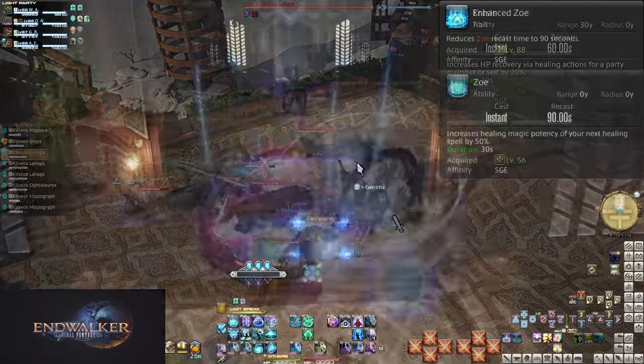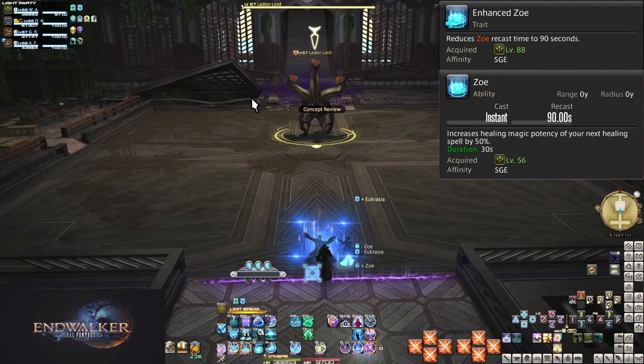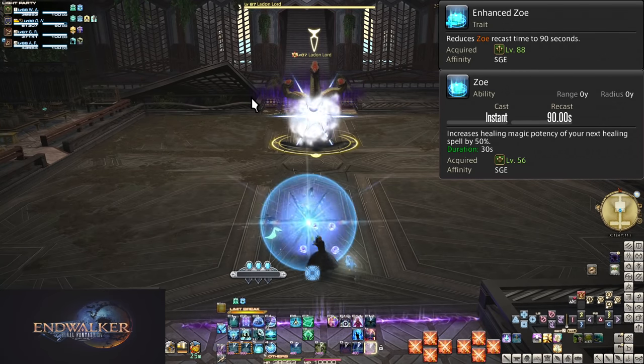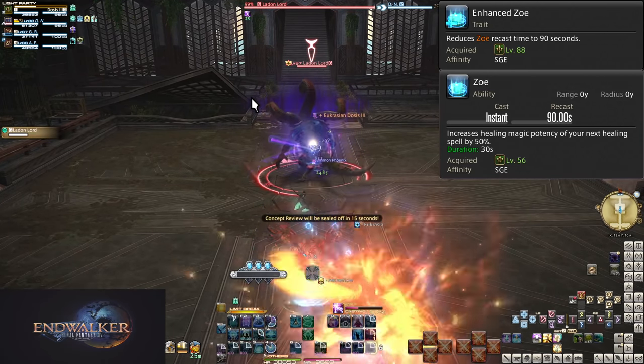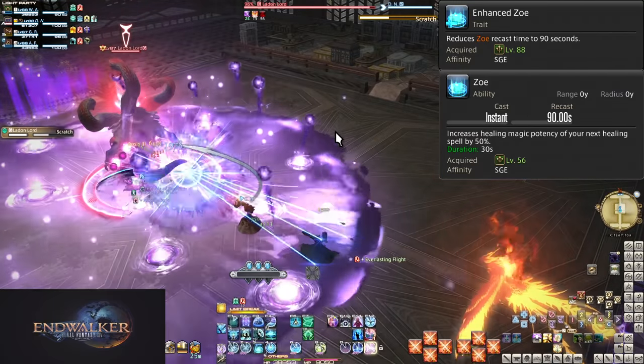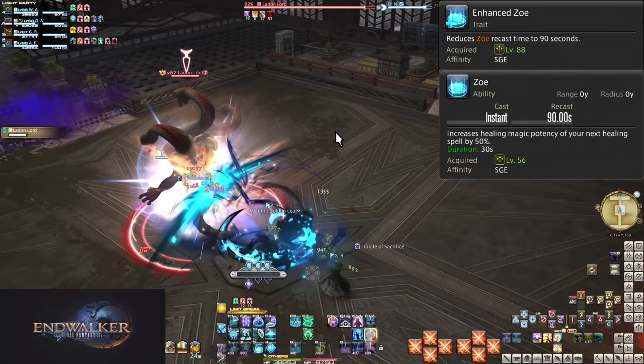Level 88, Enhanced Zoe — Zoe now has a 90 second cooldown, so you can use it just that much more often. You still can't combine it with every possible use of Krasis unless you save it, but you can combine it with other options as the fight dictates. Experiment with your combinations — you have so many different abilities to use.